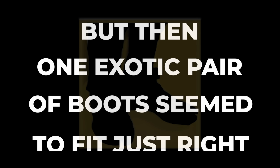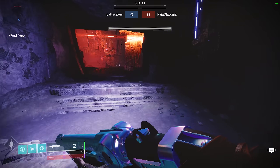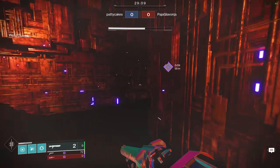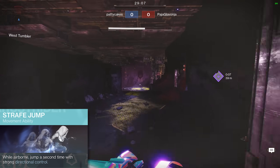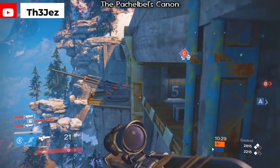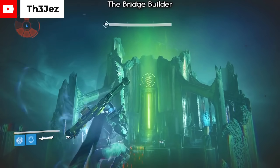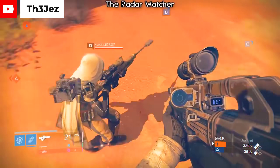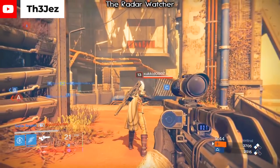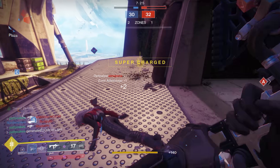But then one exotic pair of boots seemed to fit just right. Stompies had been recently buffed to work with all three of the hunter jumps instead of just the high jump. This meant I could combine my favorite aerial jump option, the strafe jump, with even more springy power. These boots felt like a perfect match — reminiscent of Bones of Ao, some of my favorite options back in Destiny 1. Beyond making it easy to cheese encounters like in Crota's End, the extra jump they offered in PvP made confusing your opponents a cakewalk.